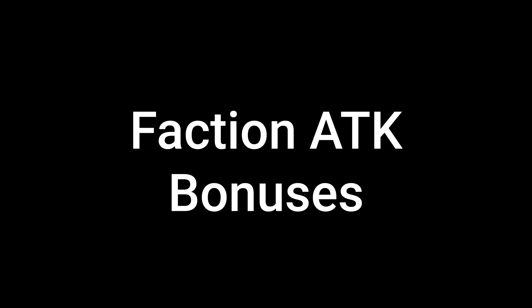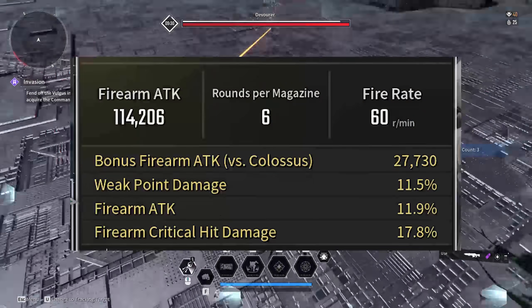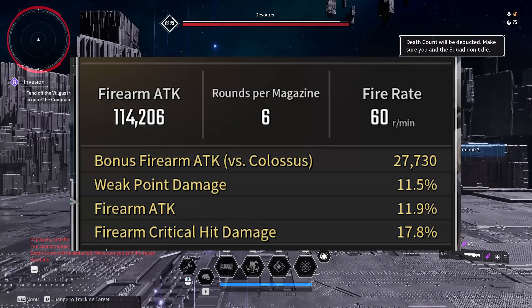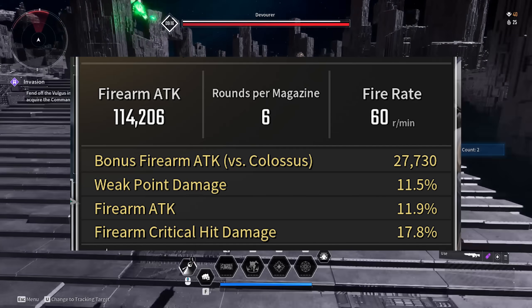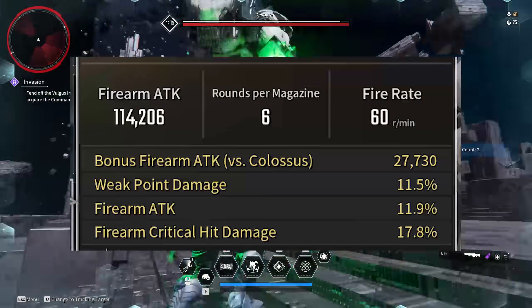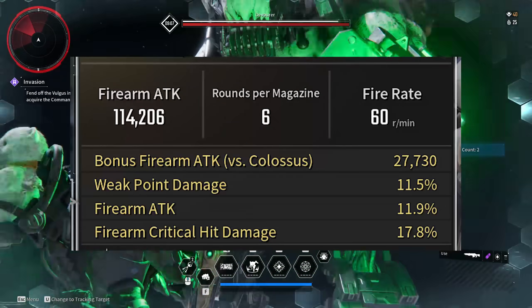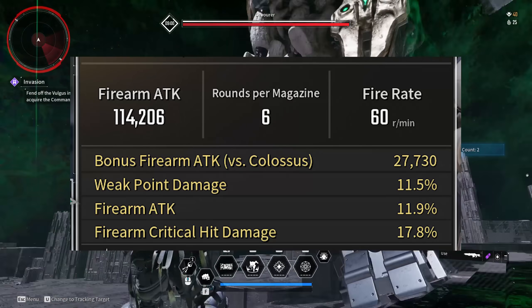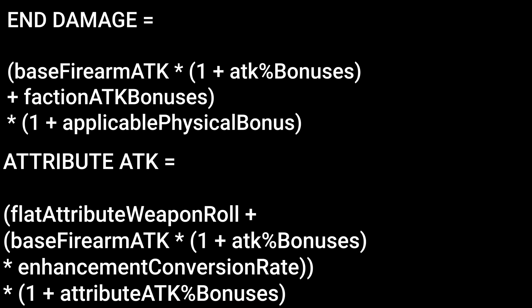Last in the attack category are faction bonuses. There are technically four faction bonuses that can pop up on your weapon, but the only one that matters is firearm attack versus colossus. This bonus is still typically best in slot on almost every weapon, but it adds in after literally everything we just talked about. It doesn't add into your base attack, doesn't benefit from attack percent bonuses, and it doesn't get added into the attribute damage equation to boost your attribute attack. It does at least add into the total attack before the physical bonus is applied.